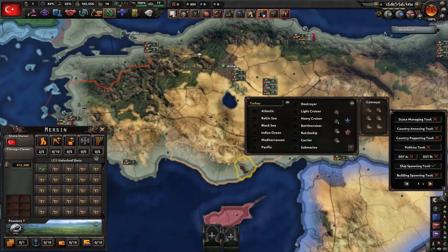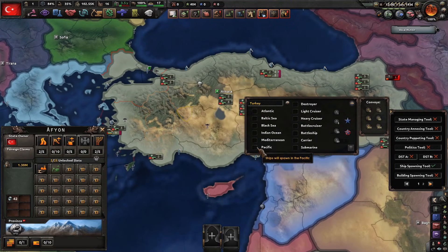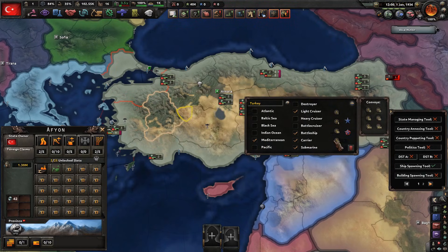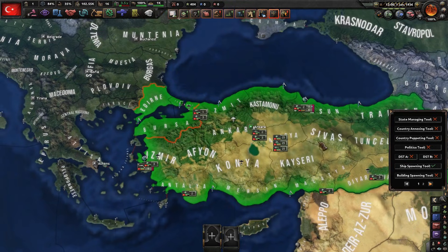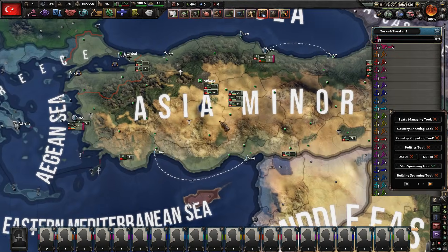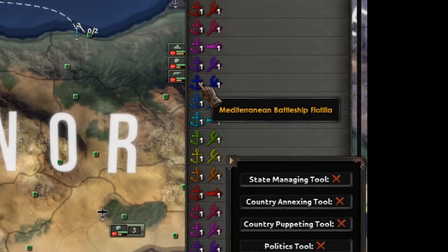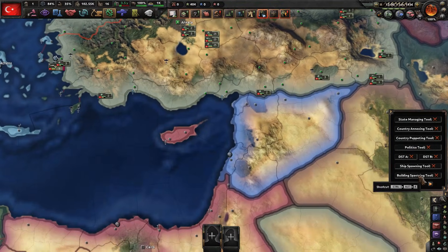The ship spawning tool: click on a country, select where you want the ships to spawn — say the Mediterranean — then select the kind of ships you want, whether you want convoys, and the amount. Let's say about 1000 ships — naval Turkey! Keep in mind it lags the game badly when you go to the naval screen, so you have to merge them. It's painful — don't click that button too many times.